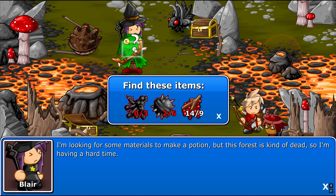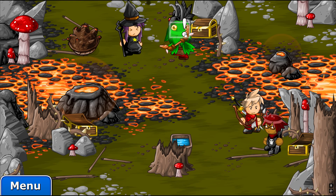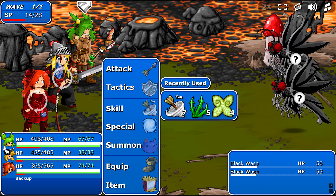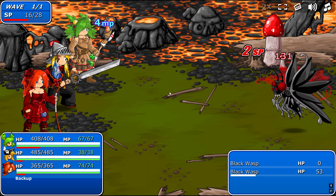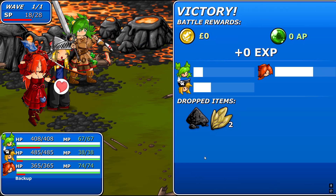I'm looking for some materials to make a potion, but this forest is kind of dead, so I'm having a hard time. All right, I'll help you. Let's get this guy first. This is a wind sword, so it'll kill them. Oh, that was a nice critical.